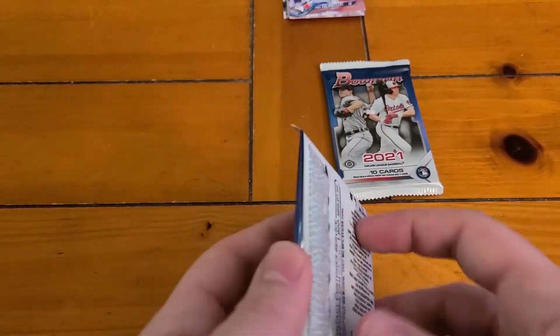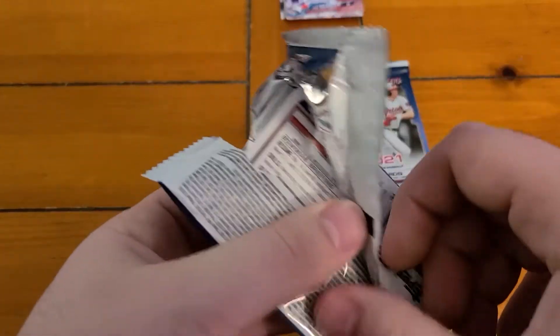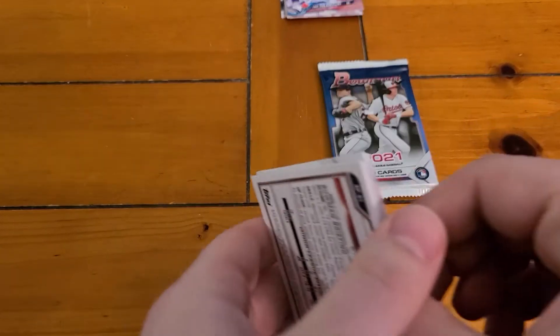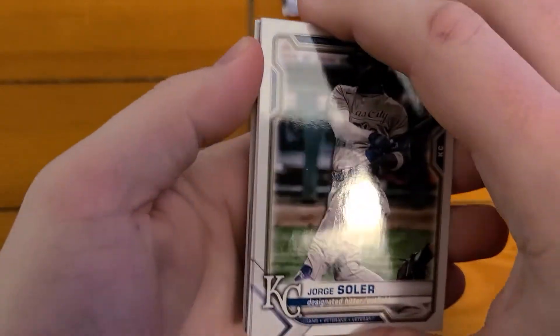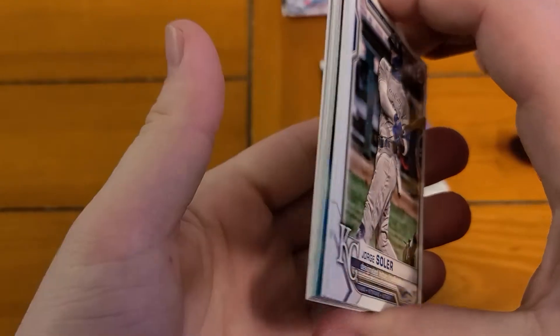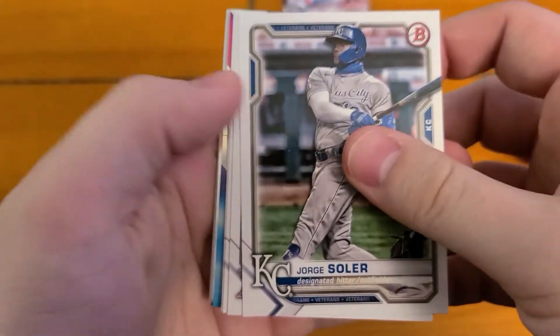Let's see what we can get in 2021 Bowman. A couple of the big names: Austin Martin — he's the big guy people are looking for, a Blue Jays prospect. A Red Sox guy, Blaze Jordan, another guy. I know you're looking for Aaron Sabato too. There's a couple of guys.